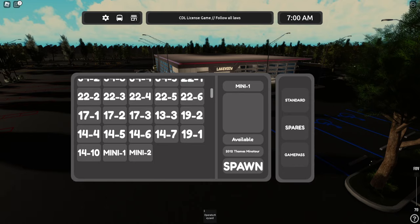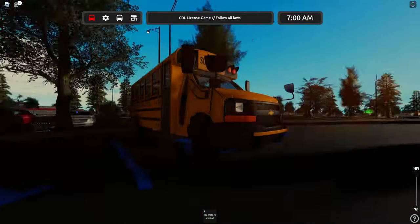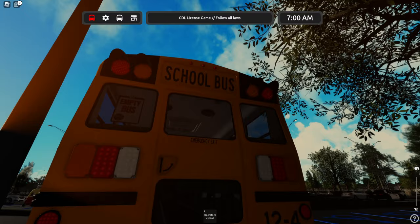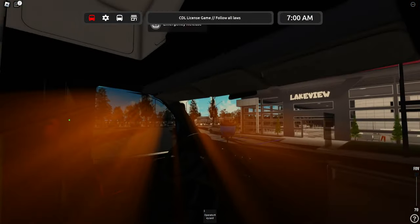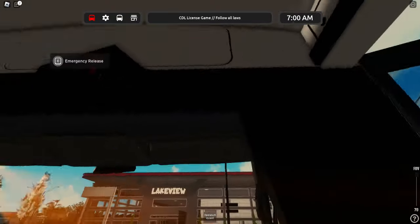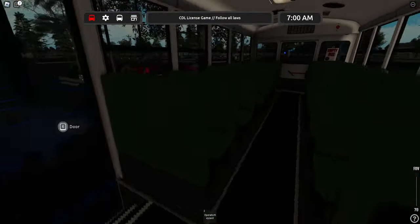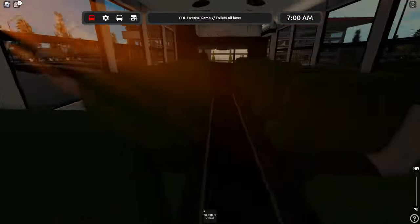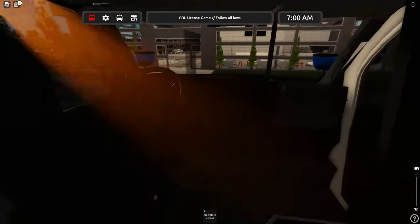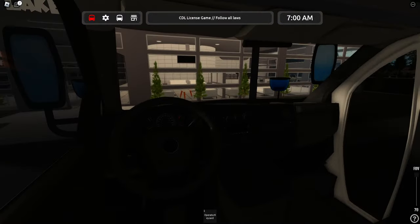I think I just despawned it — yeah, I did despawn it. Okay, here it is right here. Pretty nice. So, need to open the door. Man, that sunray is crazy. The emergency release is up there. Take off this empty bus sign in the back, on a clipboard. Oh no, why are we moving? Let's start it up.